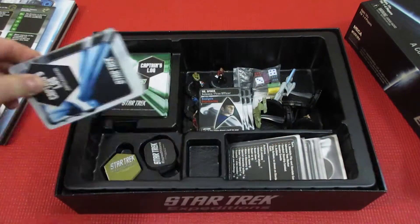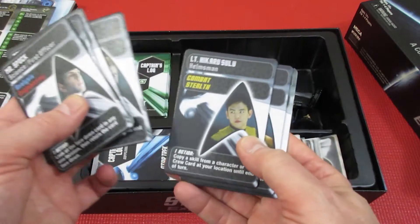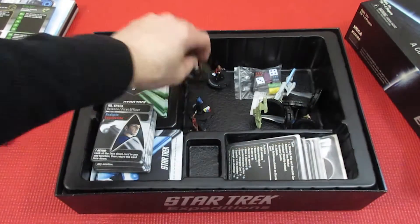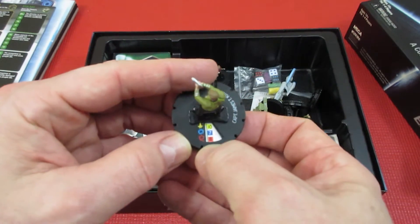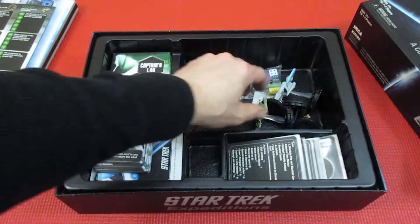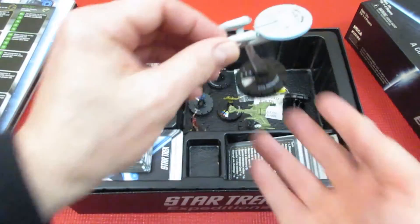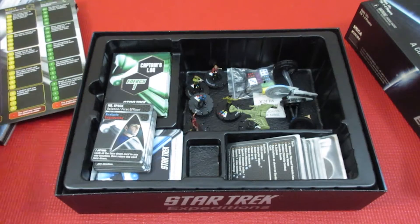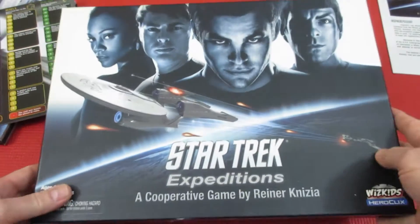Things are randomly seated on the board. The characters you can play include Spock, Scotty, McCoy, Kirk, and Sulu — with Sulu, Chekov, and Uhura as expansions. The HeroClix minis have your command ability, attack, and other stats. The miniatures are really nice on the board, and you have the Klingon battle cruiser that shows up to menace you, plus of course the Enterprise NCC-1701. You're trying to get the best score possible — that's my number 69: Star Trek Expeditions.